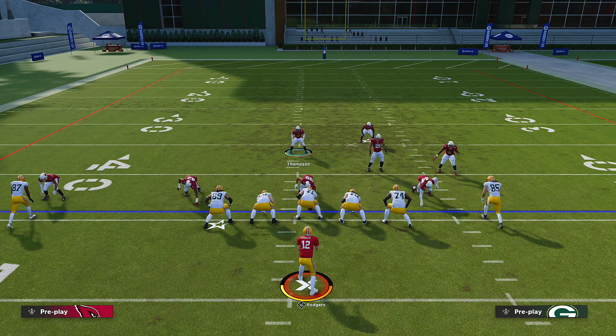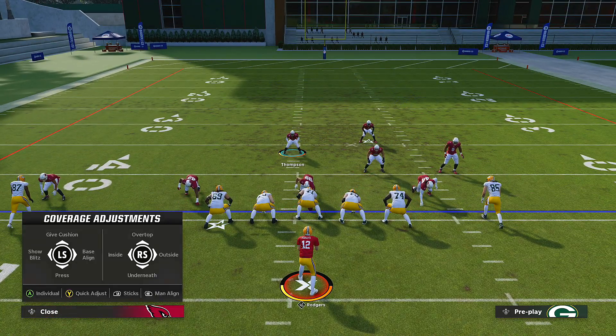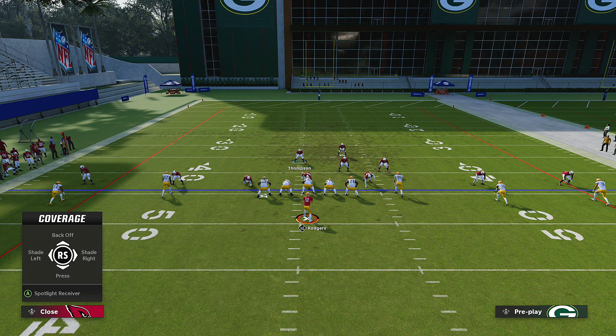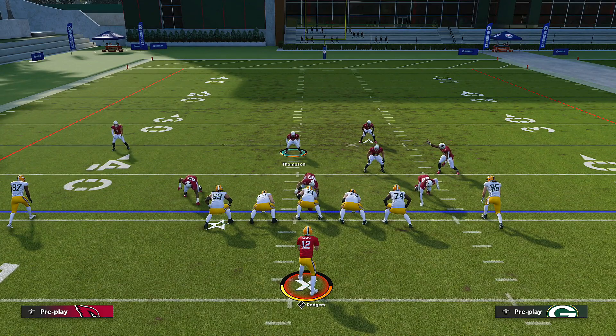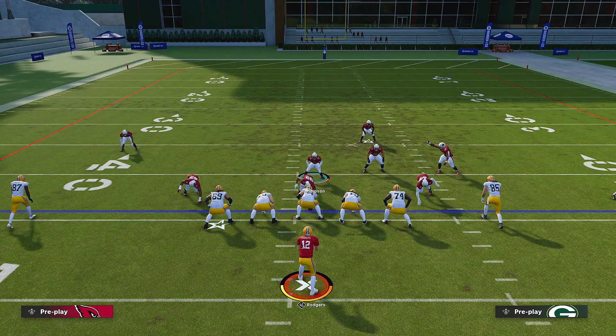You want everybody else pressed but not that fast guy on the right side, so we can make that manual adjustment. Press Y or Triangle, then press A or X depending on your platform for individual - it's on the left side of that box. Select the player - Watson - then right stick up to back off. Watch as I press the right stick up on the left side - he backs off. You can do the same thing for the other side, backing off both of them.